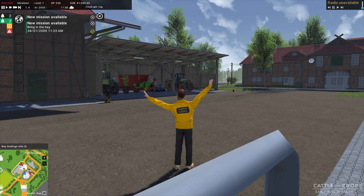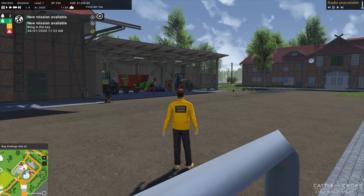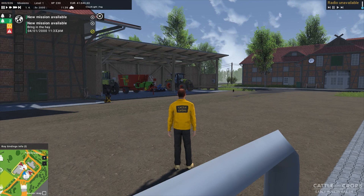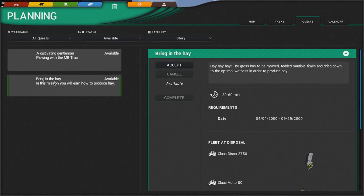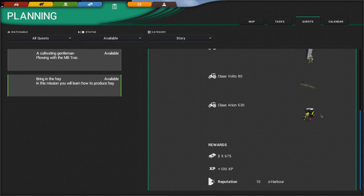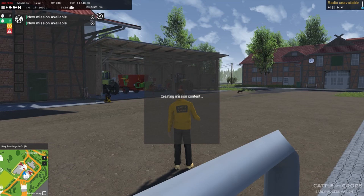Welcome back to Cattle and Crops, here we are for part number two. We're going to head off and do some haymaking. In this mission you learn how to produce hay - the grass has to be mowed, tedded multiple times, and dried down to the optimal wetness in order to produce hay. Let's accept this.